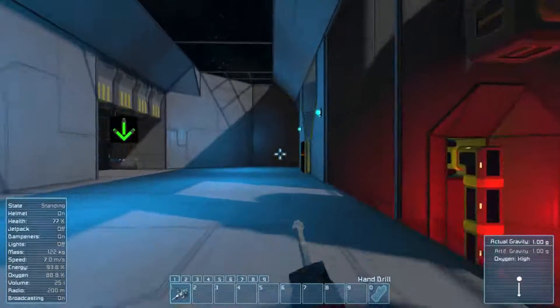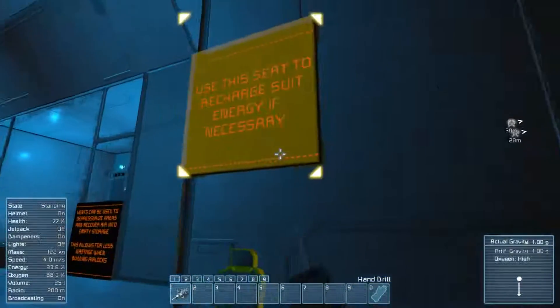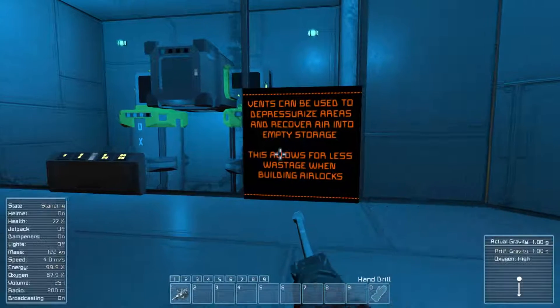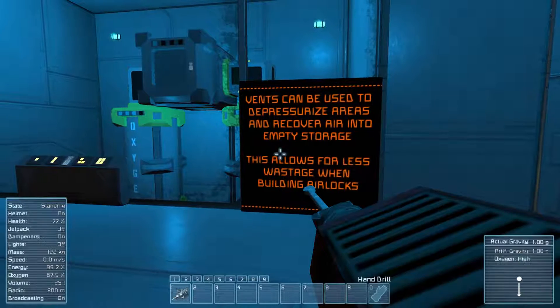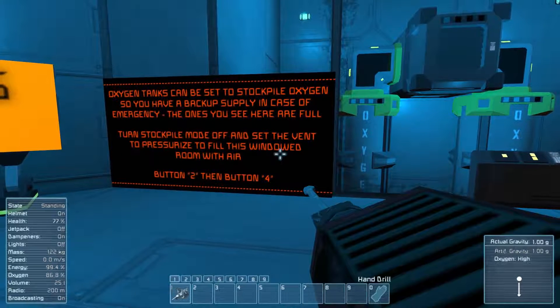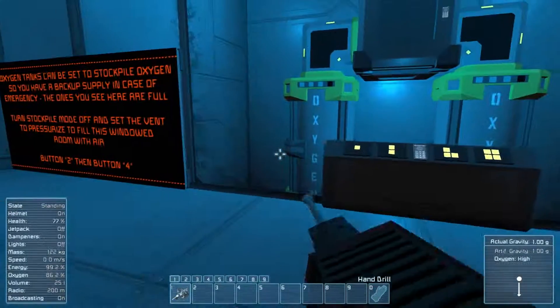And that's five, and I guess we're going for six over here. Let's get some free energy here. Vents can be used to depressurize areas and recover air into empty storage. This allows for less wastage when buildings are locked. Now there's a bit of a bug to this — I don't know if it'll work here. Oxygen tanks can be set to stockpile oxygen so you have a backup supply in case of an emergency. These ones you'll see here are full. Turn the stockpile mode off and set the vent to pressurize, to fill this windowed room with air. Press button 2, then button 4.